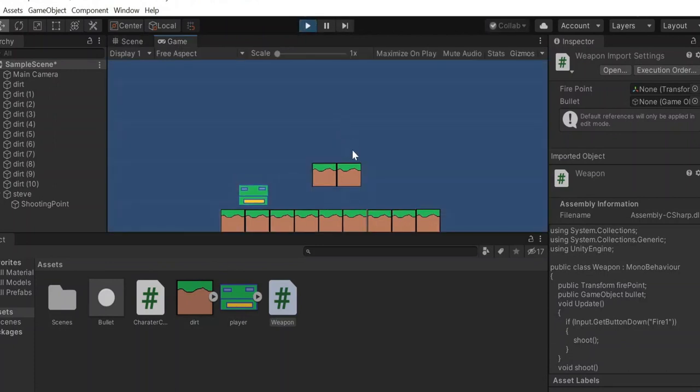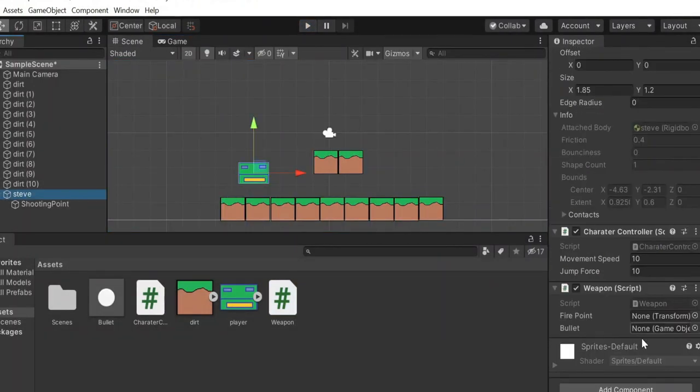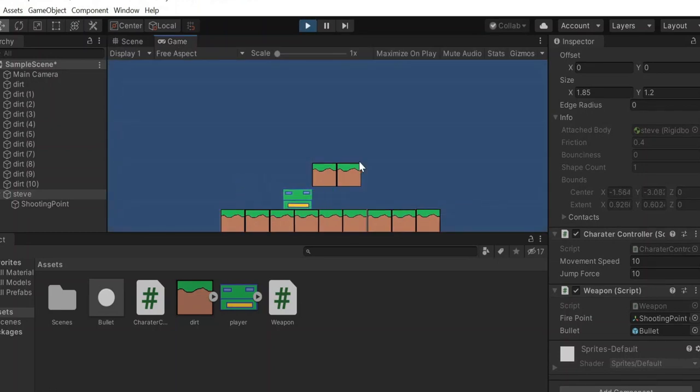Let's go ahead and give it a try. If I left click it was supposed to spawn a bullet. Of course — if I had any idea what I was doing I would know that I obviously need to drag in the firePoint reference — there's my shooting point — and we'll also need to drag in the bullet reference. Because we didn't drag in the references we were spawning absolutely nothing and the controller had no idea where to spawn them. Now if I left click — oh fancy, it spawns!